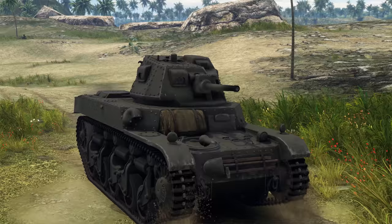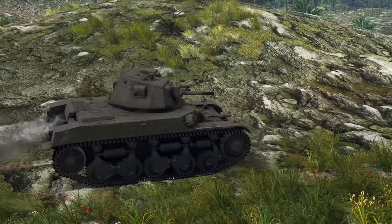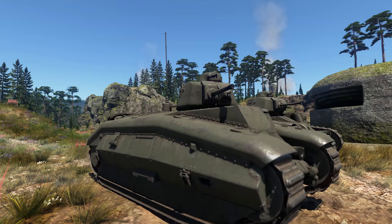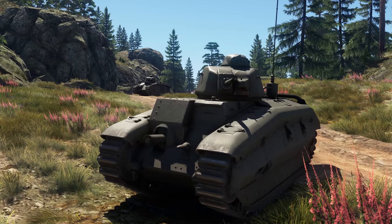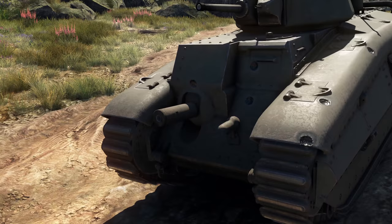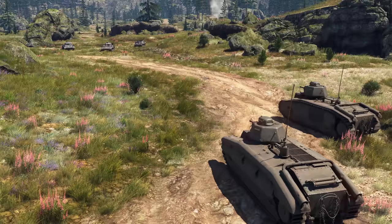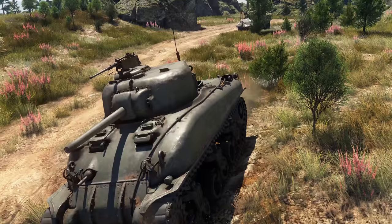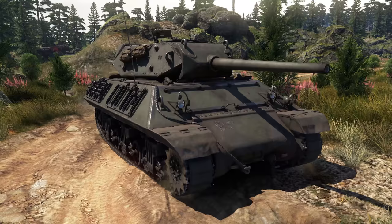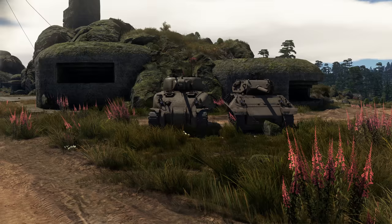Next up is the Renault AMC 35 light tank that sits at BR 1.3. The best part of this tank is that it's the lowest-ranking vehicle with the ability to scout — this machine helps your team a ton, and when the tank you spotted is taken out, you get a reward. The B-1 Bis and the B-1 Tur are the first heavy tanks of the French tech tree and can easily tank most shots with their frontal armor. There's also a 75mm gun installed in the hull with access to devastating APHE ammo — most opponents can be destroyed with a single one of those. Also, the second era gives us the M4A1 and the M10, which perform just like their American brethren, because they are American vehicles used by the French military.